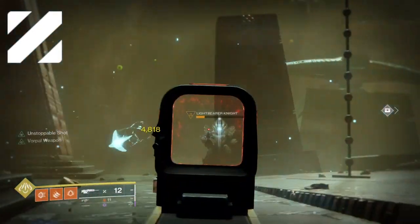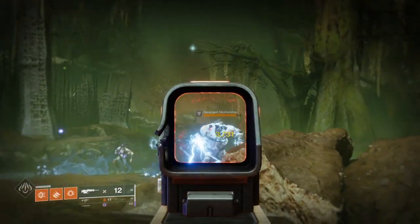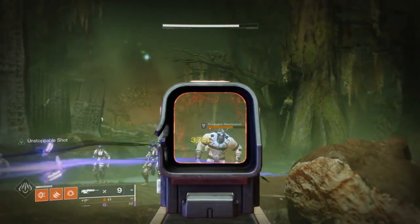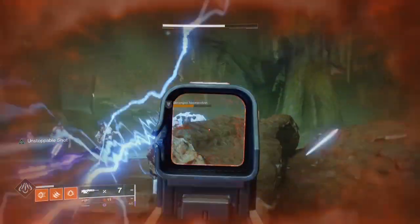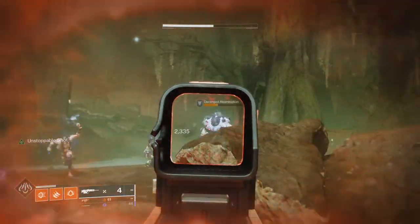First up, the Unstoppable Champion mod. Along with being able to stun unstoppable champions, this mod will also stun any non-shielded enemy when equipped, causing them to have a 1-2 second flinch.